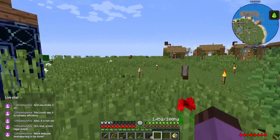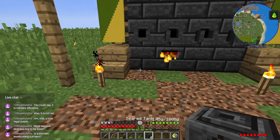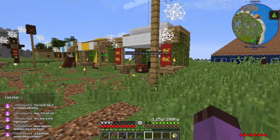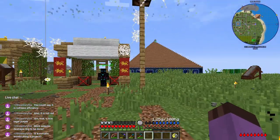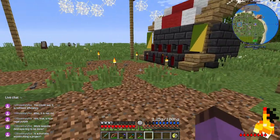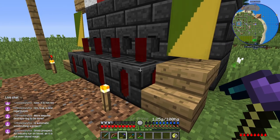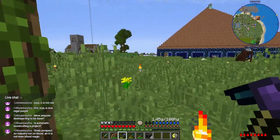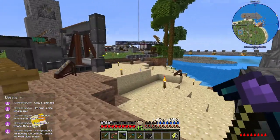I can use gates to ensure the blood bank's smeltery is never empty — have it stop extracting when it's 25% full. That'll eventually be a project, though one we can't tackle until the next chapter. From what I can tell, the best wood-cutting tech available right now would be Steve's Carts, and Steve's Carts are our next chapter.